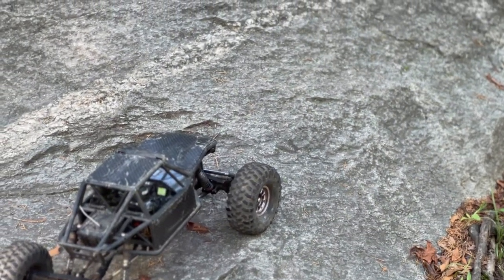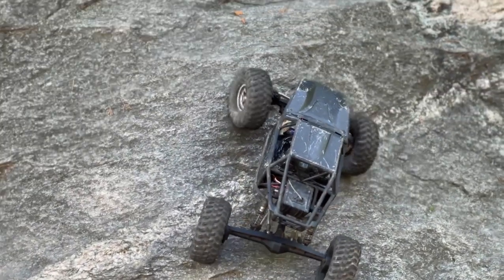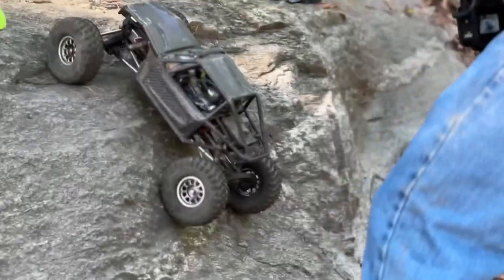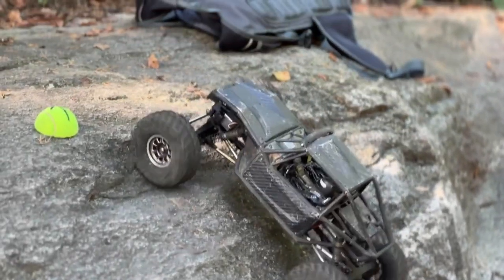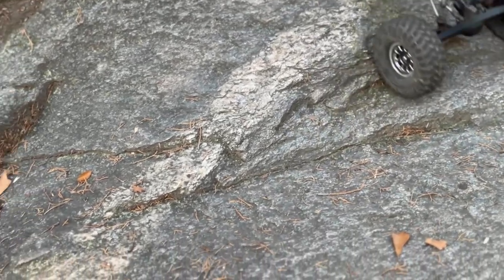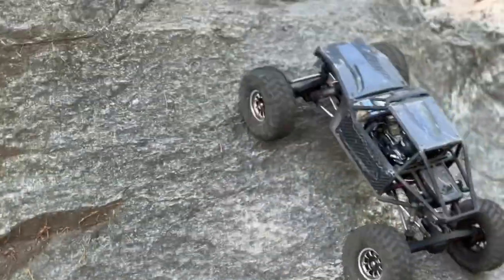All right guys, here we go. First, we're going to take the Axial Capra — like I told you, it's got brass knuckles and it's got a big garage. I'm going to go ahead and flip that over. I've got my 20 ports and a rollover, whatever that is. I've got to half that gate there.